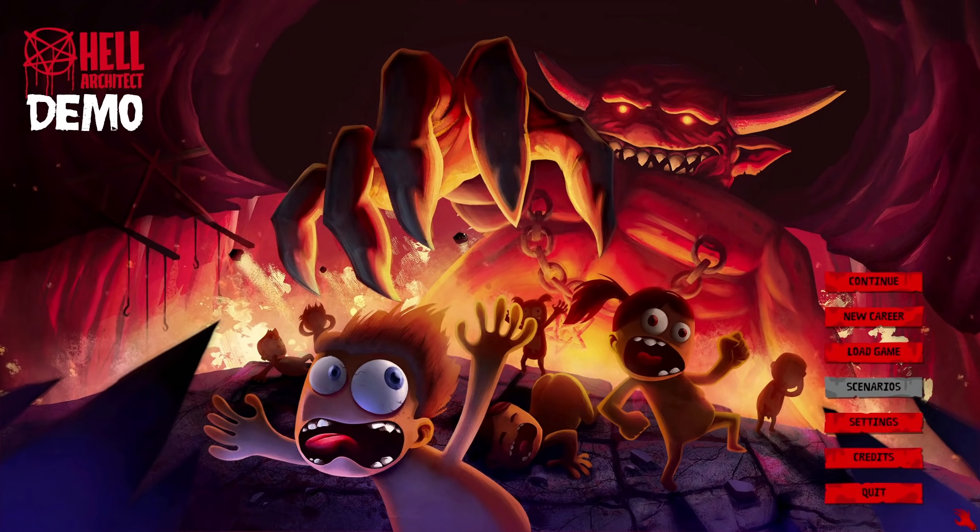It's our job to design this particular bit of hell. As well as putting in torture stuff to make sure our residents are very, very miserable, we also need to look after them a little bit — because our residents, the sinners, are going to be doing quite a lot of the manual labor, tunneling through the layers of hell and gathering resources. We need to make sure they've got food, water, and also toilets. Hellish toilets sound most unpleasant.